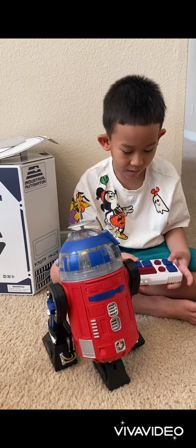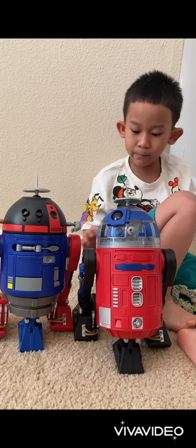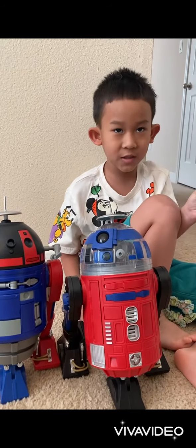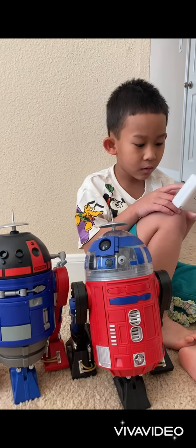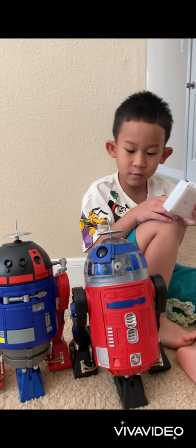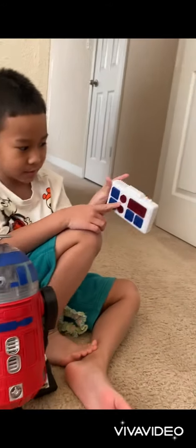This way is front, this way is back. Oh, I forgot something. If we can put the boosters, we press this button, but I don't have the boosters, and we can also talk with this robot. Just press this button for it.